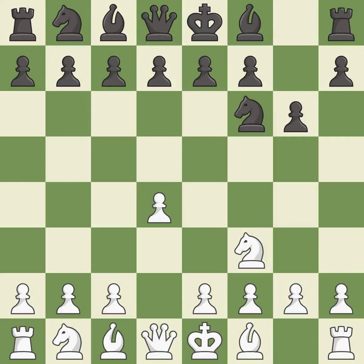g6 prepares to fianchetto the dark-squared bishop on g7, where it will sit on the long diagonal. c4 gains space on the queen's side and the center, and prepares to develop the knight to c3.